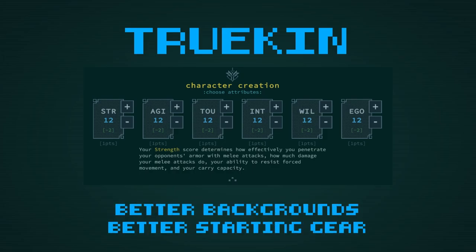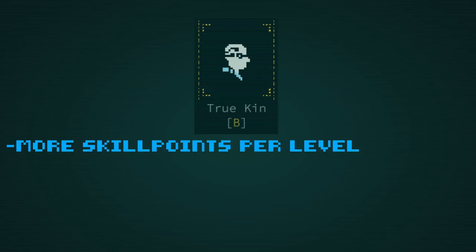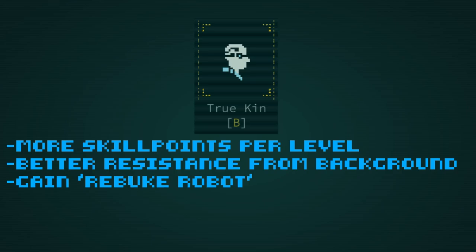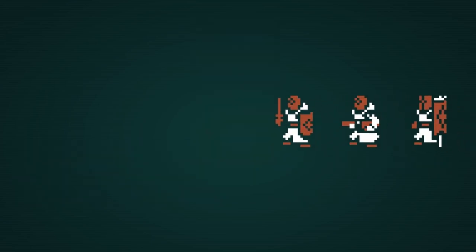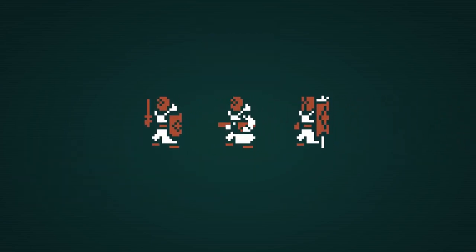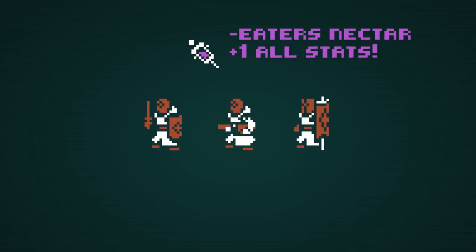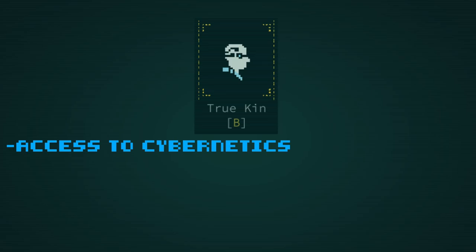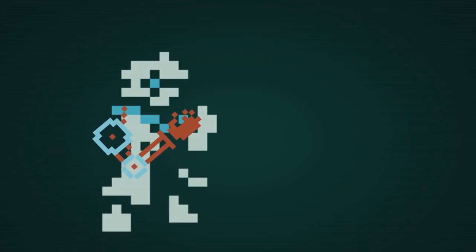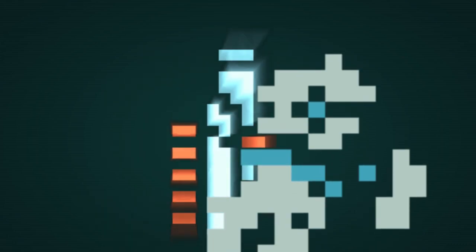Truekin also get more skill points, get more resistances from their point of origin, have a natural ability to turn robots into allies, and start on neutral ground with the Putus Templar — the genocidal faction that dabbles in eater tonics, the god's nectar which increases all of your base attributes. Plus, Truekin gain access to cybernetics — the ability to be part machine, replace your weak flesh with sturdy jet black steel, transcend your puny vessel.